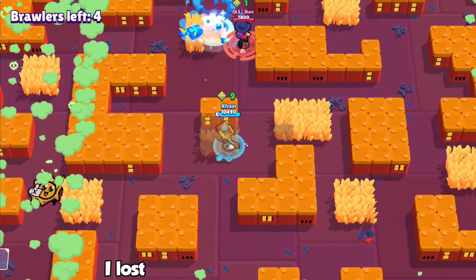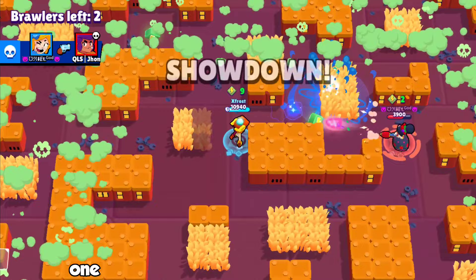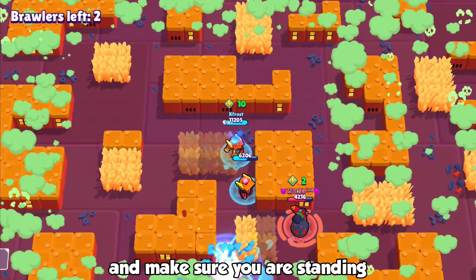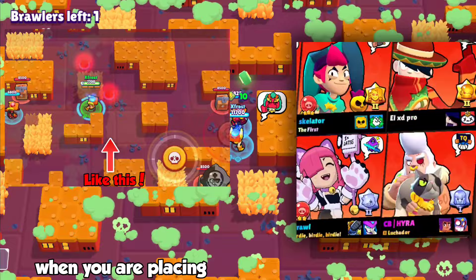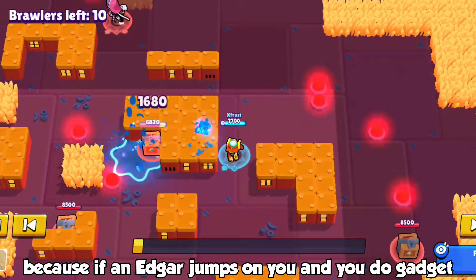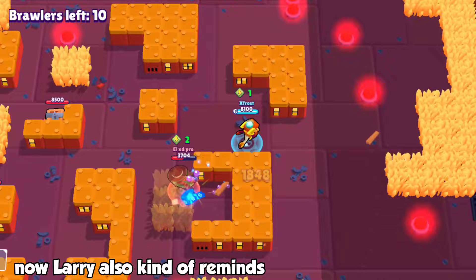Avoid Edgar at all costs. The amount of matches and win streaks I lost to Edgars made me furious. One way I figured out to escape Edgar is: if you have your super placed somewhere, activate your gadget and make sure you are standing far enough away from your super — but still in reach — so you teleport to your super instead of hitting a wall. When placing your super in solo showdown, place it in an open area, not a closed area with walls.